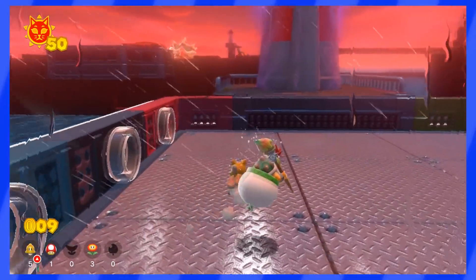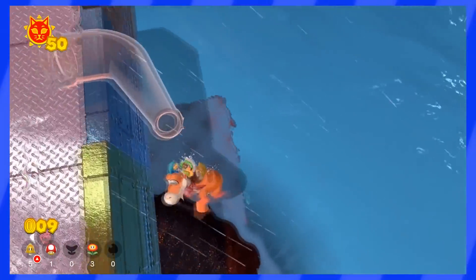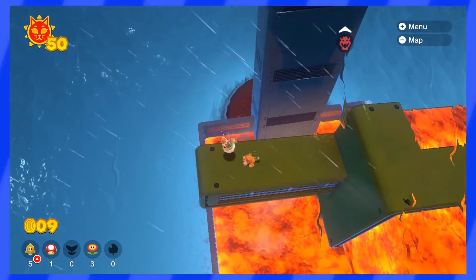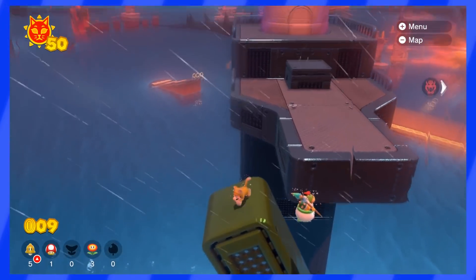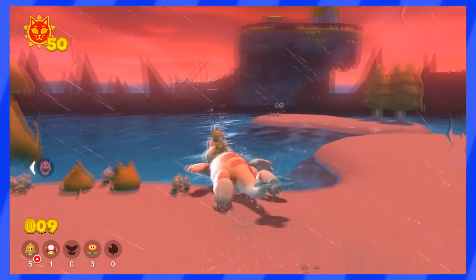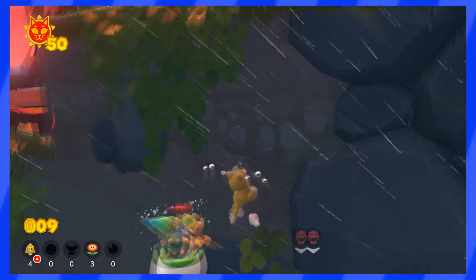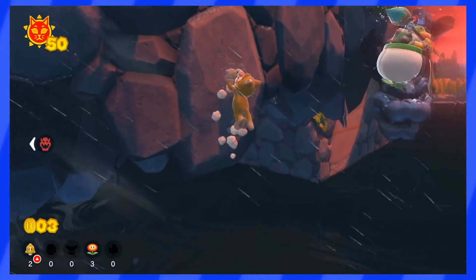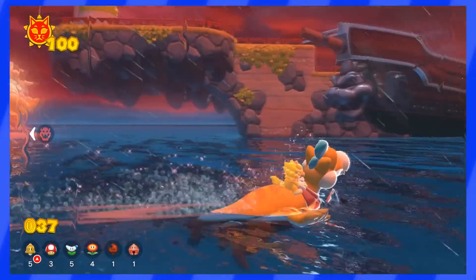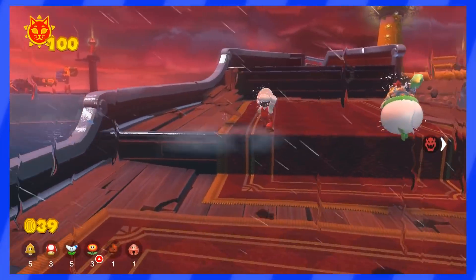The clear pipes are all still there at Mount Magmeow, which I can't say about the pipe maze tower. During my first tour I had 50 cat shines, meaning the First Step Island wasn't unlocked. I tried to reach it using Plessy and some tricky jumps, but an invisible wall prevented me. I switched to my 100 cat shines save, defeated Fury Bowser again, and this time the black goop was gone and I was able to reach it — though this island is already bare enough normally, so there's not much to see this time either.